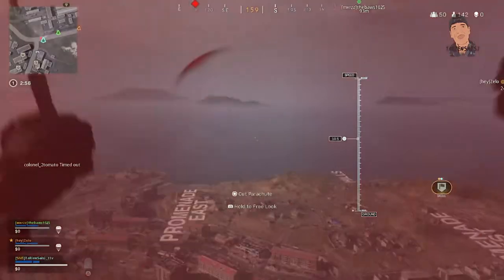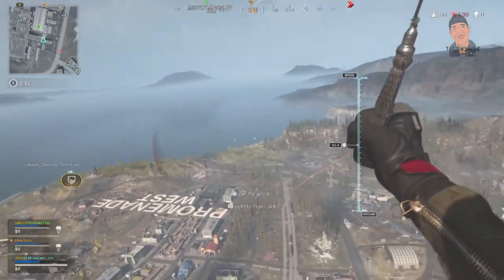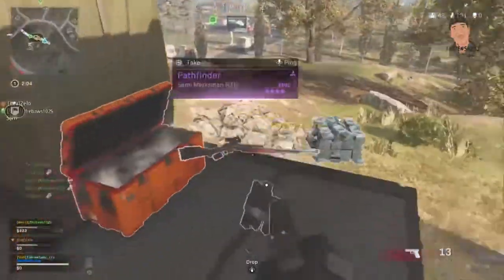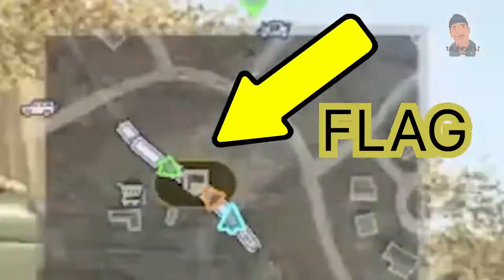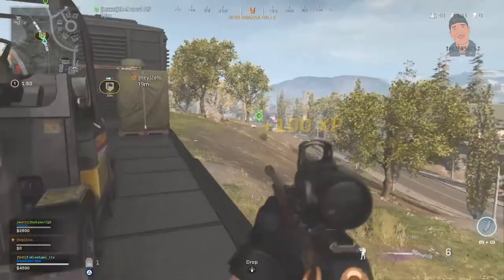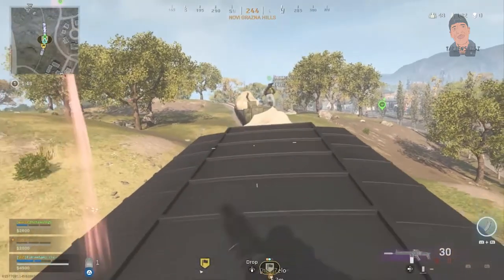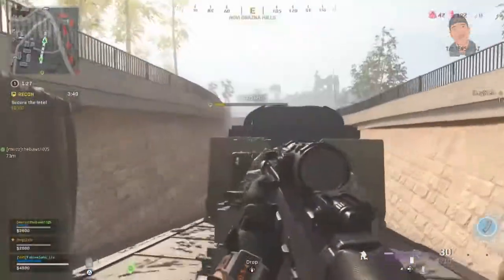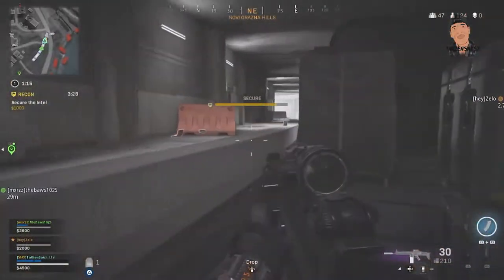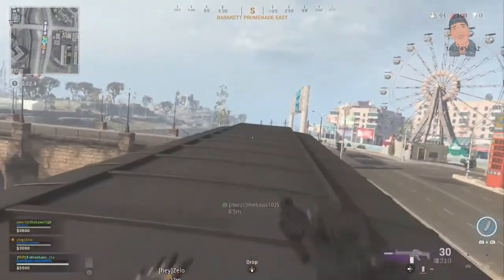So what is this glitch? Basically it's a never-ending flag loop. It's pretty easy — all you have to do is land on the train. On the train there's a flag, so you just land there with your team, you take the flag, and the flag location should spawn on the train itself. So you just move on the train to the flag.